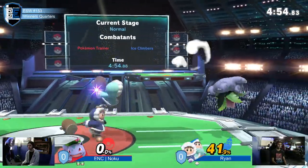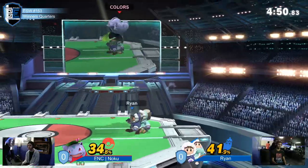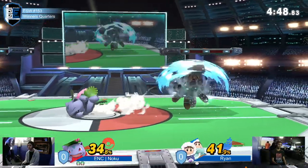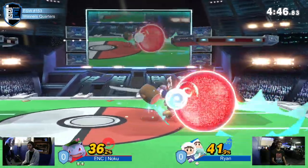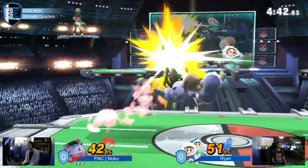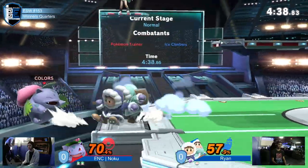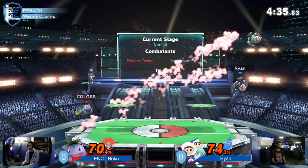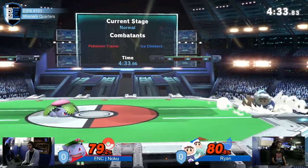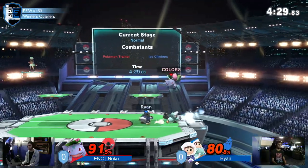Ivy's back out. Now this is a matchup where I'd say I actually would like Zard over Ivy, because Zard has big buttons and just the right amount of range — though I guess Ivy would have more range. I think I like the Heavy here. Noku's about to prove me wrong though, staying on Ivy.